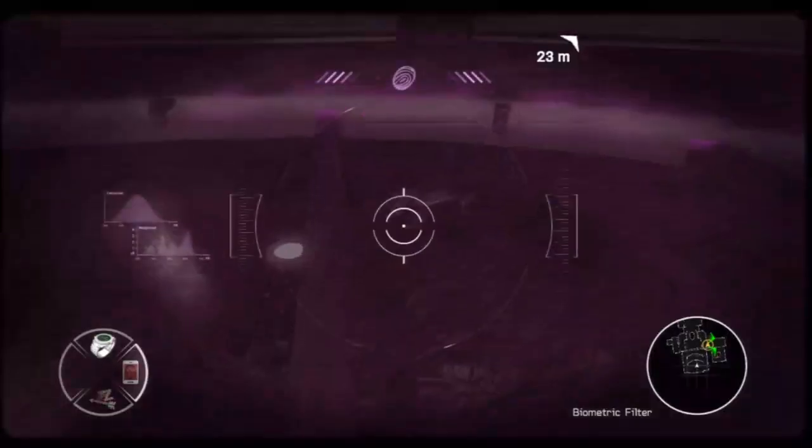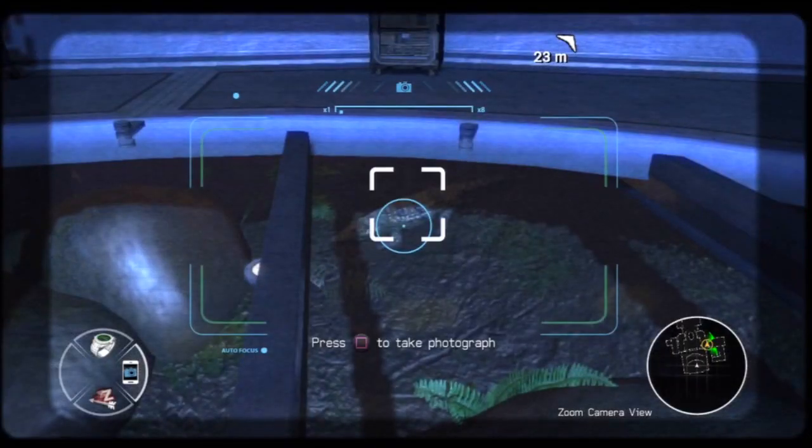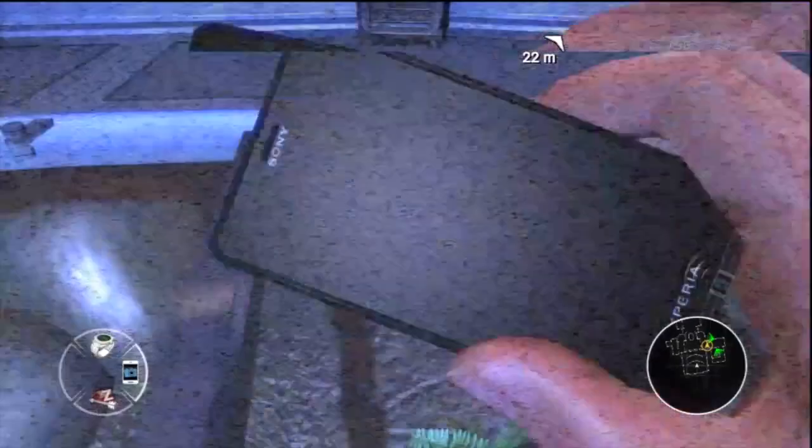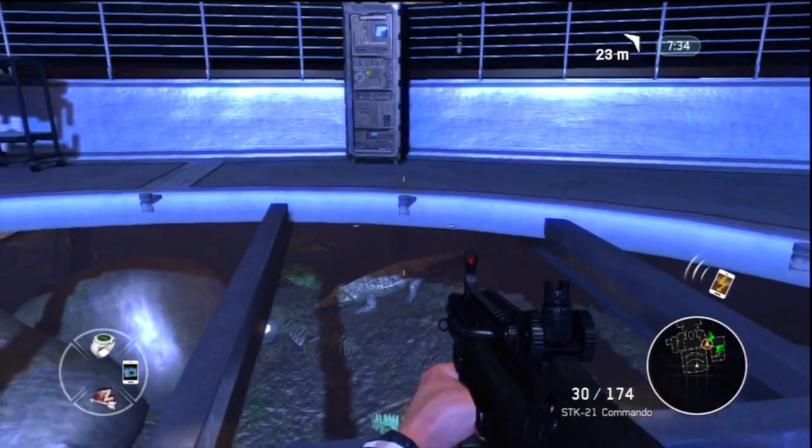Then right down the front here is this big circle bit, and hidden in the corner there is a little crocodile. Take your picture of him with your smartphone and you'll pick up some bling. Hope this helps you out guys, and I'll see you on the next one — adios!